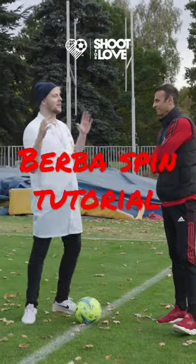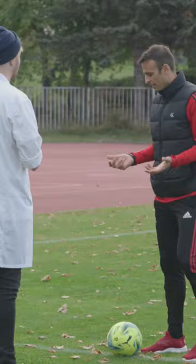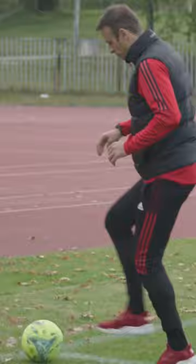So Dimitar, I don't know if you've played FIFA, but there's a skill move on the game and they call it the Berba spin. Can you show me how to do it in real life? So the ball is going like this, to stop it, and then like this.